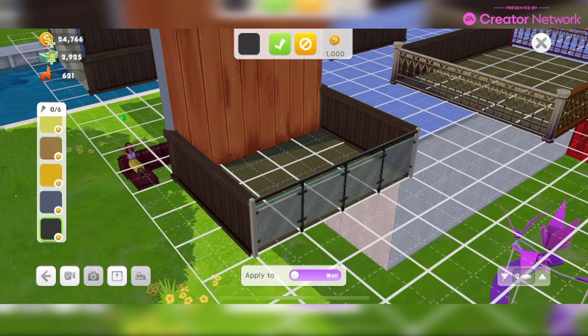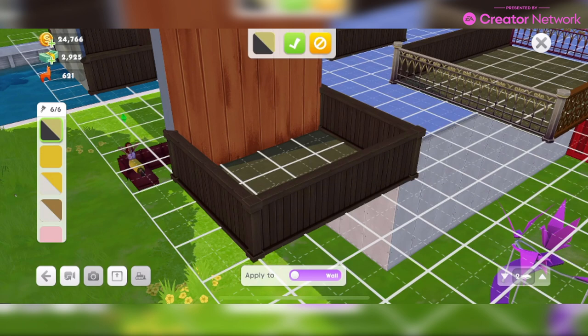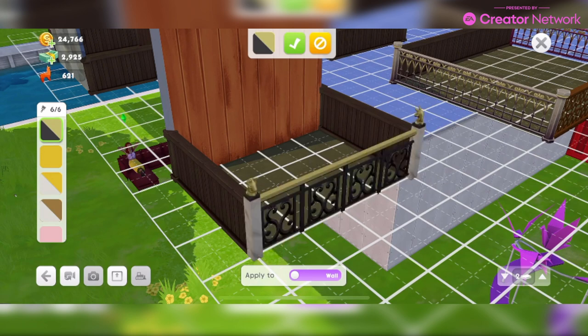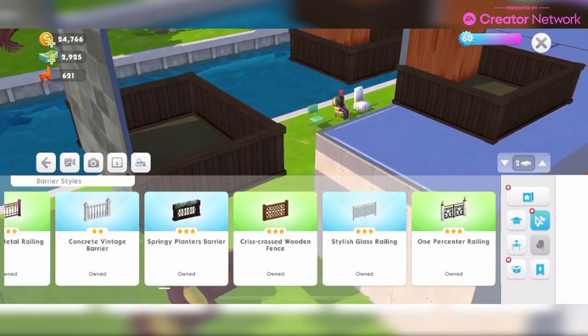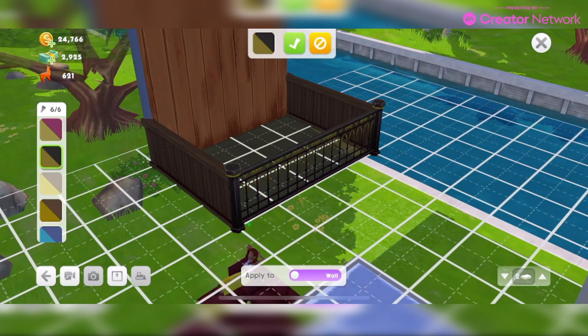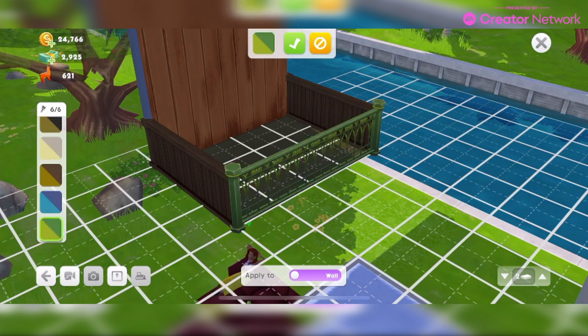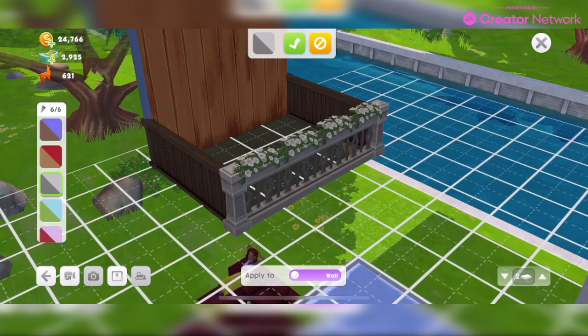We've also got LTOs, which I've covered in my update schedule video. Here are three styles from those packs: the One Percenter Railing in six different color swatches — if you buy that pack you'll get it in all its different color swatches. The Royalty Metal Railing in six different colors, also from an LTO. And the Springy Planters Barrier, also from an LTO.